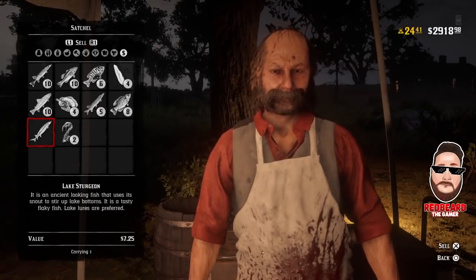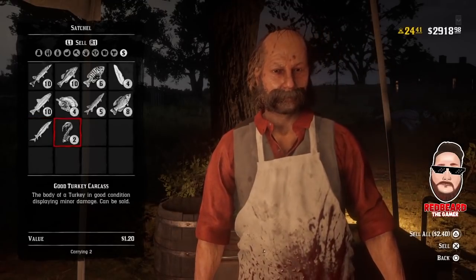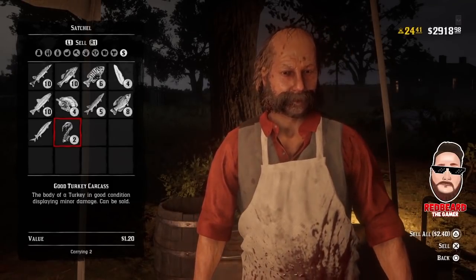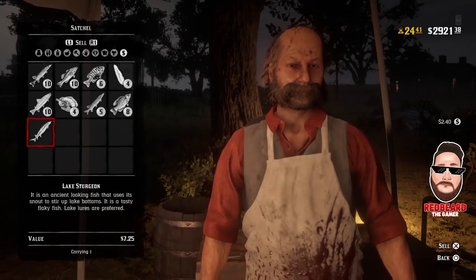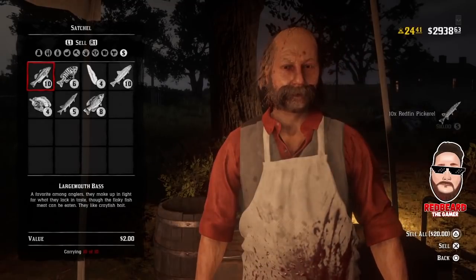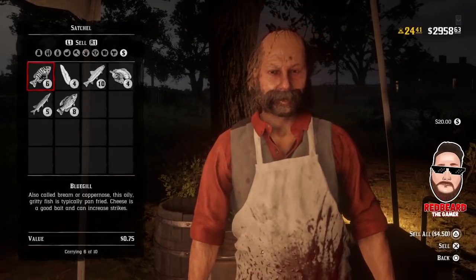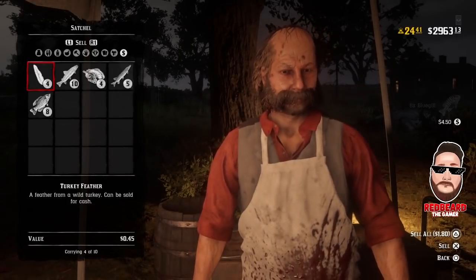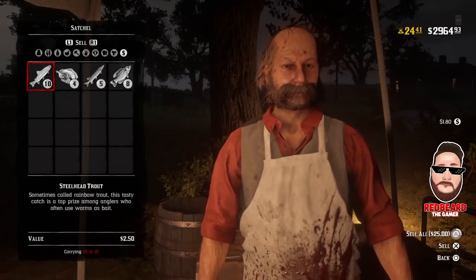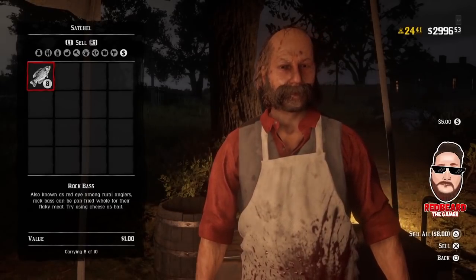Let's start selling and see what we ended up with — right now we have two thousand nine hundred and eighteen dollars. Make sure you also bring back your turkey carcasses — every little bit counts. Both turkeys are two dollars and forty cents; the lake sturgeon is seven twenty-five; all twenty redfin pickerel are ten dollars; all ten largemouth bass are twenty dollars; bluegill came to four fifty; turkey feathers a dollar eighty; steelhead trout twenty-five dollars; chain pickerel five dollars; and rock bass eight dollars.